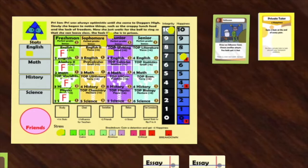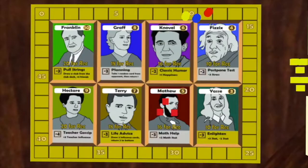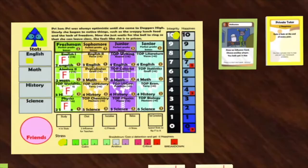Pry now gets three actions. She decides to chat with a teacher, which gives her two teacher influence per chat. Pry decides to put all six influence on Novel. If Pry gets 16 influence, she can buy a rec letter worth six resume points. She can also spend two teacher influence to gain one happiness. Pry chooses to do this, and it does not cost an action.